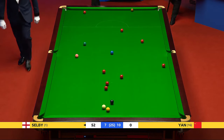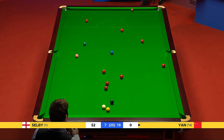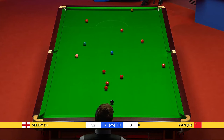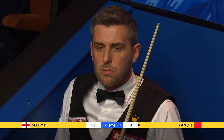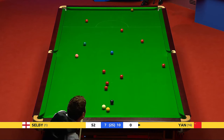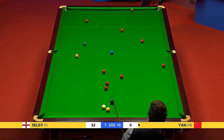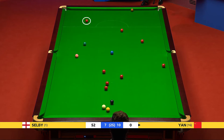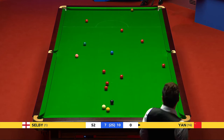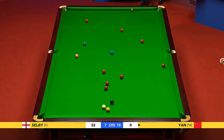The difference for Yang Bingtao with these tricky reds to the middle is that he needs to be aggressive in this situation. He's 52 behind, so I'll be surprised if he refuses this red. That's the red he's shaping up at — it's going to be difficult for him to refuse this. He's also looking at the possibility of the red to the top left corner, but we know he's got lots and lots of patience — I'll be surprised if he doesn't take one on here.